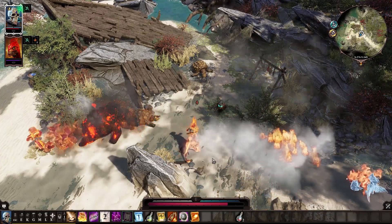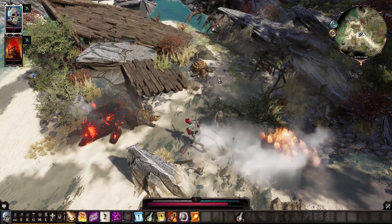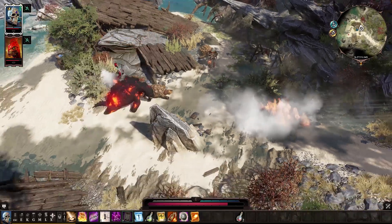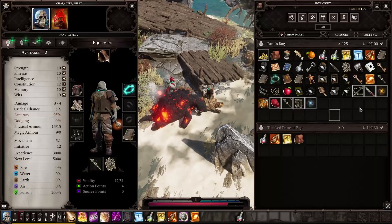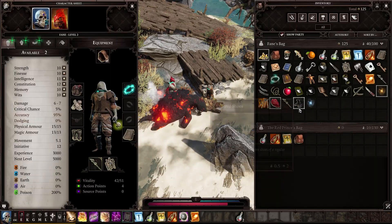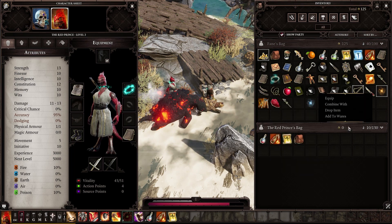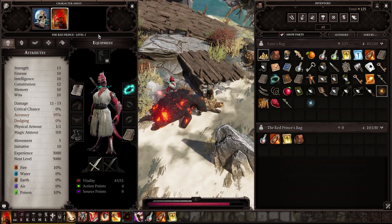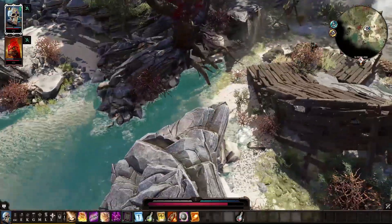Wasn't that supposed to be water, though? Go step in the water. There we go. Loot these guys quickly. A little bit more damage. I can hit the ground to heal myself. Those boots are better. He can put those boots on. That's all I got for now, I believe. Oh, I still have to level up, actually. I haven't done that yet. I'll do that here in a second.